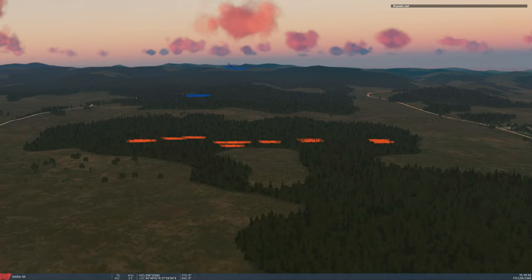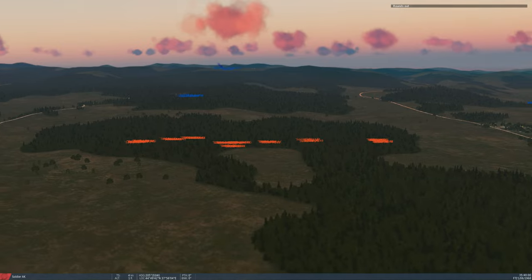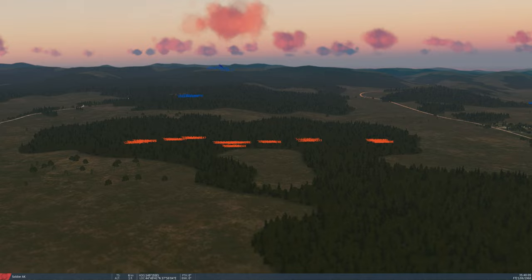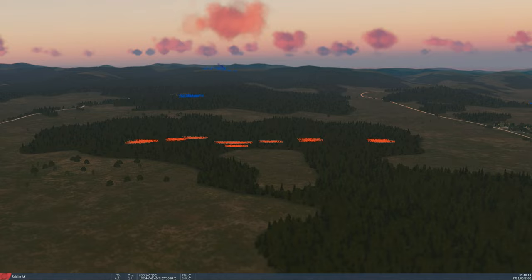We're looking at the LZ from the enemy perspective. You'll see in the distance here the notification that blue smoke has been kicked off on the FARP, and you'll see it there in the distance. That is kind of a permanent smoke.